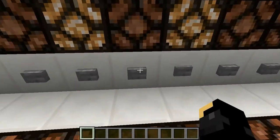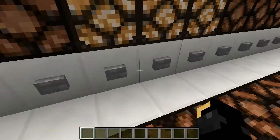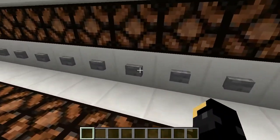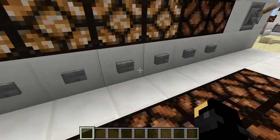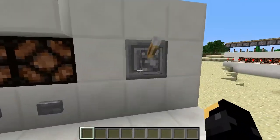So as long as you have all the correct ones lit up, the door will open, and if you have any wrong ones, it won't. And if you listen carefully, other than the buttons and possibly my mouse in the background, it's actually totally silent.